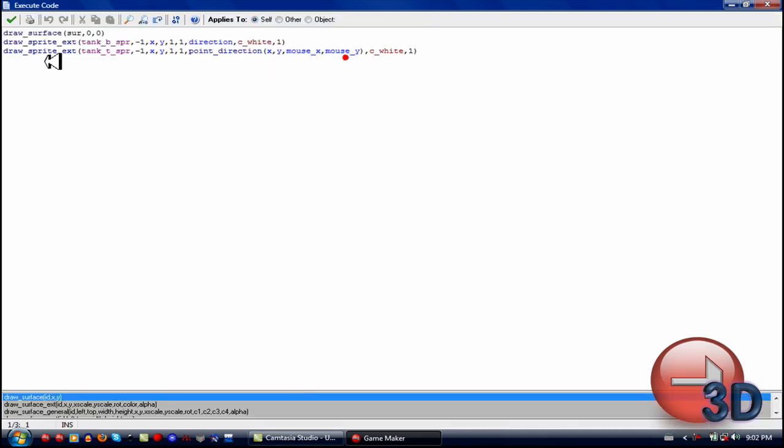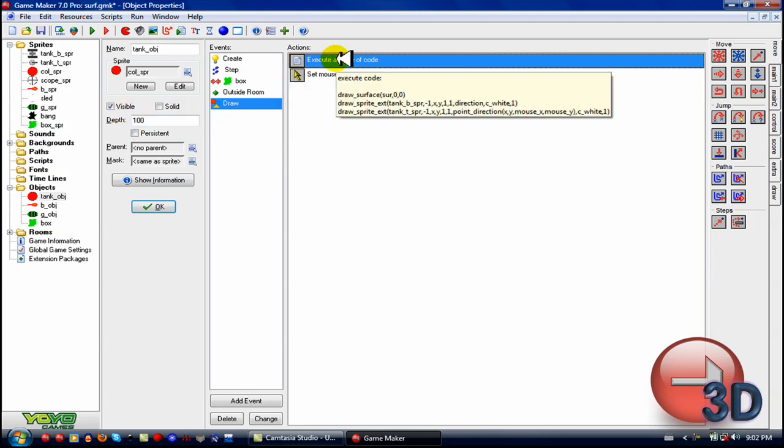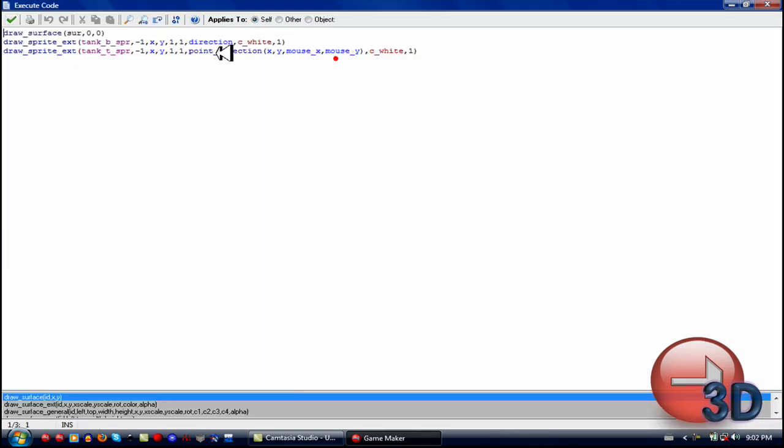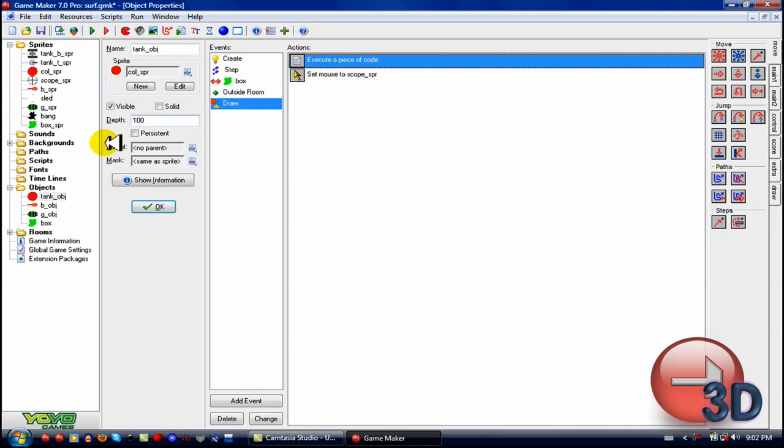Now you're going to want to draw the surface, and you want to do that before you draw anything after it. Also, you want the depth to be 100, otherwise it's going to draw over the top of some things. You definitely have to worry about depth, just like a sprite. Then you just draw it — just like a sprite. You can also get a sprite from a surface, which we'll talk about right now.